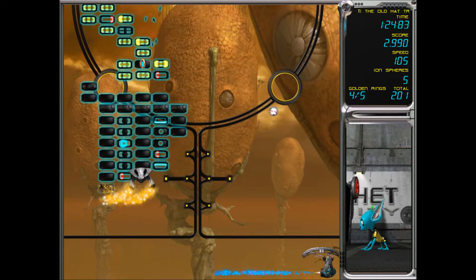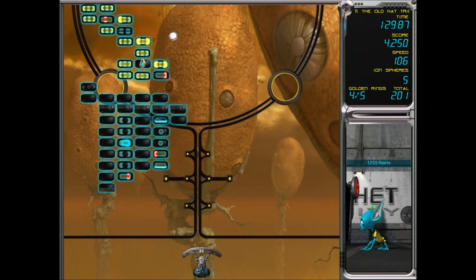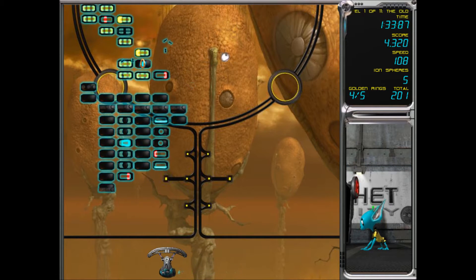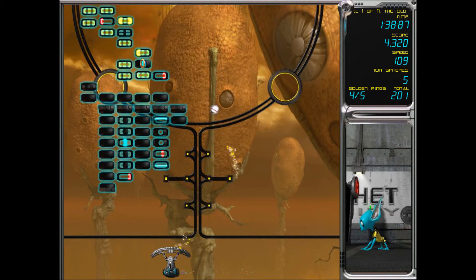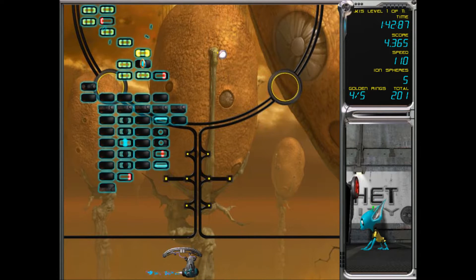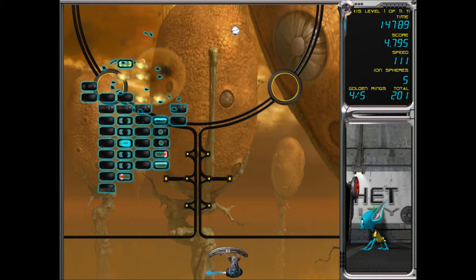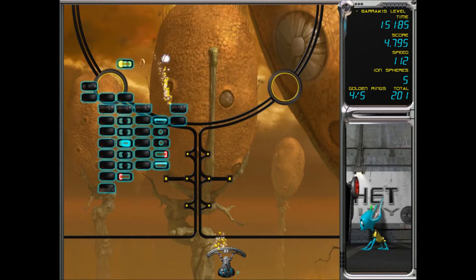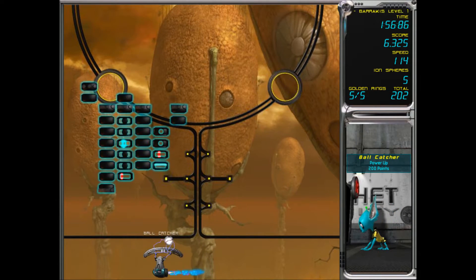We've got an alien, and what those do - as you saw from the last episodes - they affect the blocks. If you touch the blocks your balls go really fast, but if you defeat the alien invader, all the blocks go back to normal, so that's very good. Let's get that coin - oh that was a good shot! That means we'll have all the coins for this level, and I think that's how you complete the game 100%, by collecting all the coins.